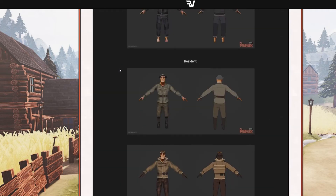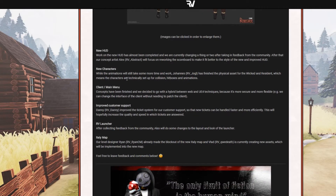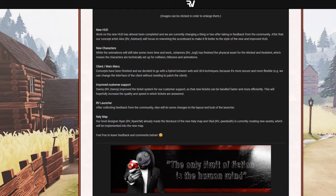New characters — Jones has finished the physical asset for the Wicked and Resident, which means the characters are technically set up for collision, hit boxes, and animations. So it's finished. I hope we see them next patch — next version of the game, next alpha. I really hope so, but we have to wait and find out.